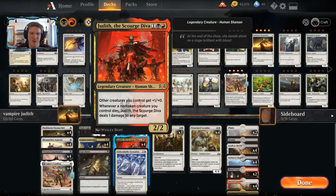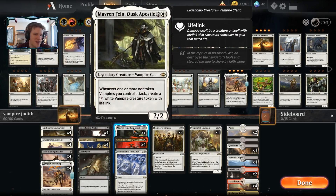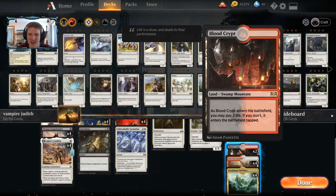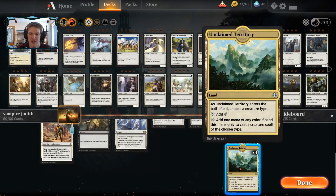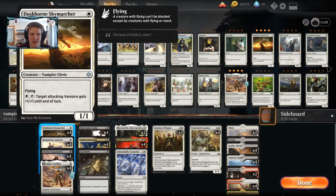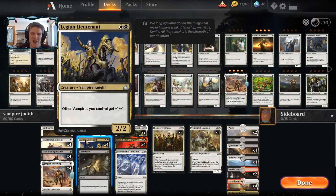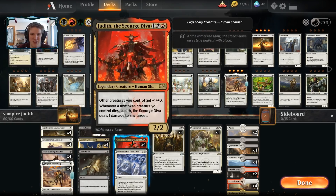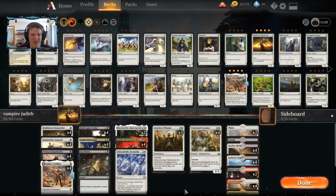This is a lot like white aggro with a vampire tribal theme and access to Judith as your Benalish Marshal. Legion Lieutenant is another cheaper anthem you can squeeze in — cheaper than History of Benalia, though Mavren Fein is kind of your History of Benalia. For Unclaimed Territory, if you need to play a turn one vampire you name vampire, but you name human later so you can cast Judith. There are so many creature types here that it's really all about naming human if you have a Judith or vampire if you have bad mana.